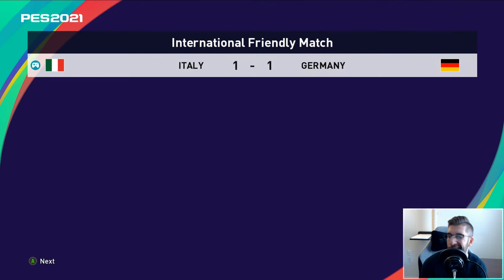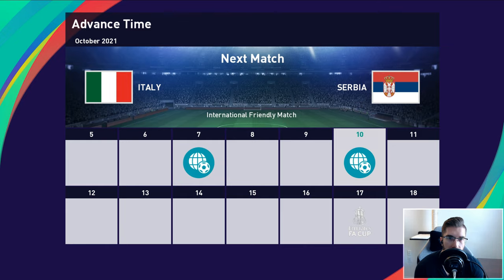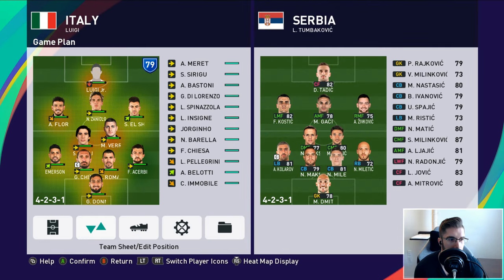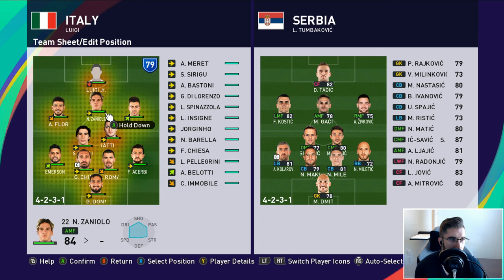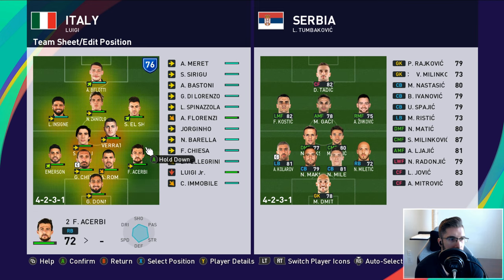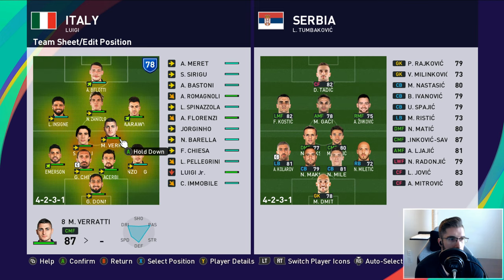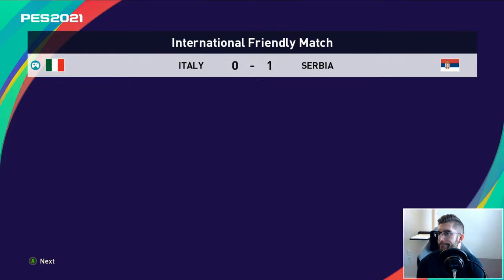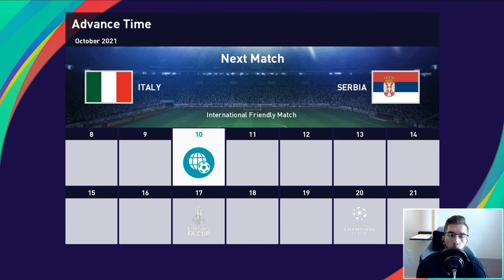What do we win? Predicted 2-1 but it's 1-1. Not bad. Hopefully Luigi scored, probably didn't. Now moving to the Serbian match - Luigi's on red but I'm still going to play him... actually no, we'll play Bellotti. Bellotti starts, players are rested. Di Lorenzo there. Let's skip that one. What do we win? 3-0. See - Luigi doesn't play and we lose. Poor lads.